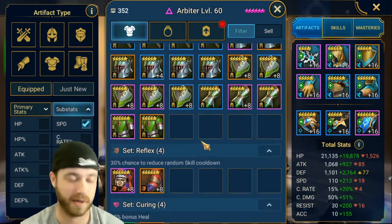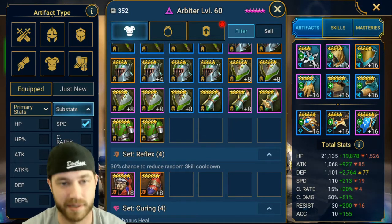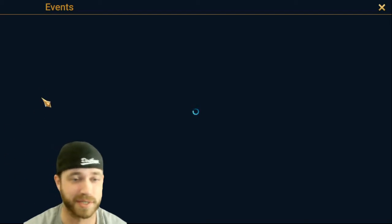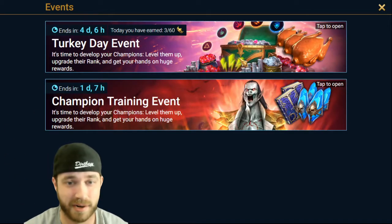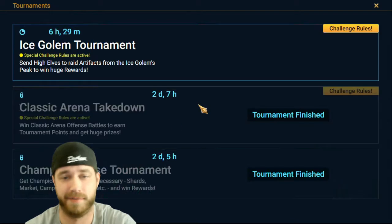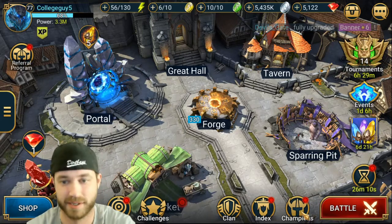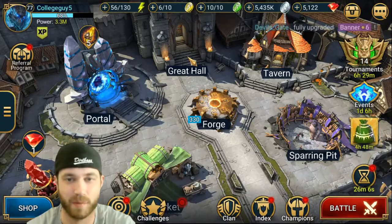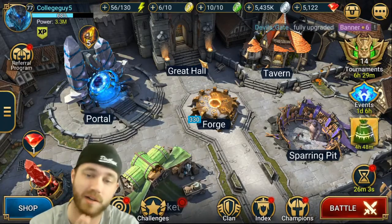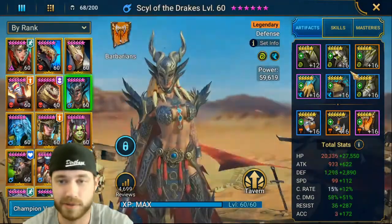Here's a key tip: don't level these up until there's an artifact enhancement event. Check your events to see what's coming up. I'm not going to level up almost any of my gear right now because there's no artifact enhancement event active. I don't want to waste my silver, waste my time, or waste my potential to get better gear if I don't have to.